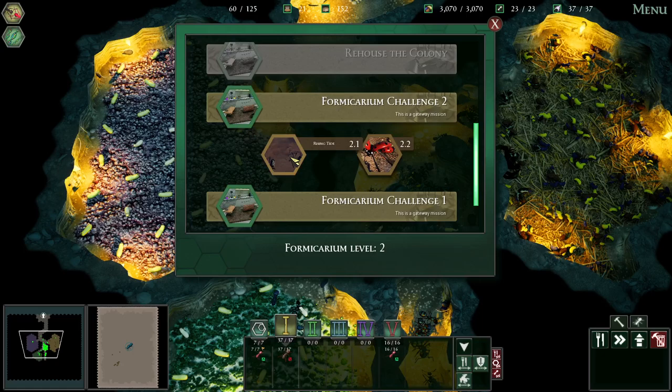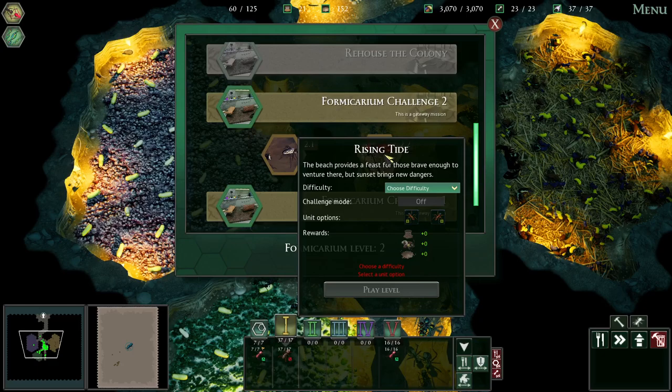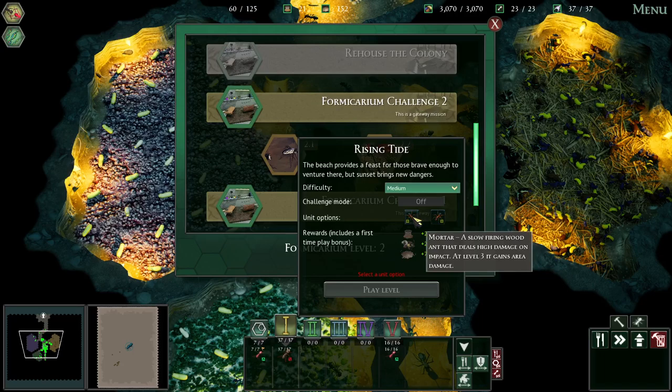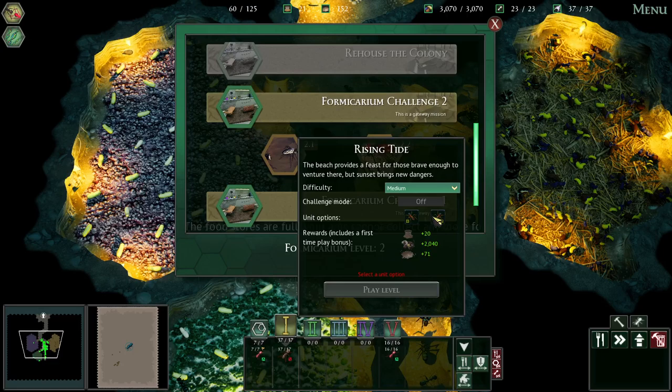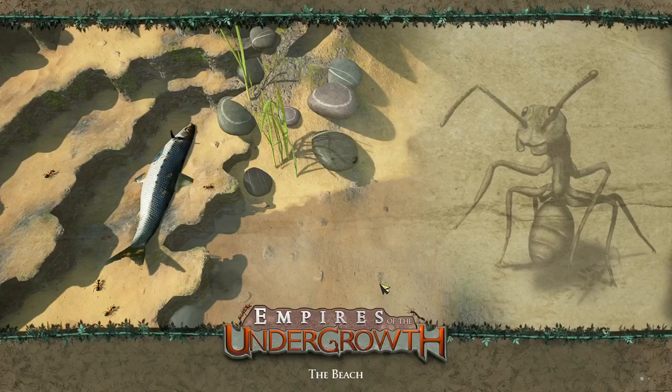Now this is the beach. I've tried this like a few times, it's super challenging. I'm not sure how to do this. We can choose - so these are both ranged units. This one's slow but it gains area of effect damage at level three, and this one shoots faster. At level three it slows enemies on hits. We're going to go for the Mortars - the area of effect seems good.